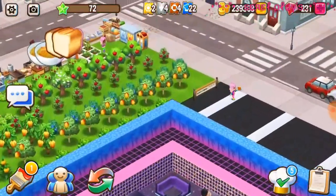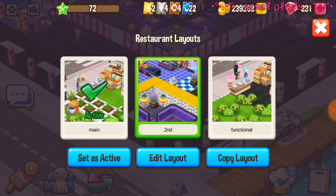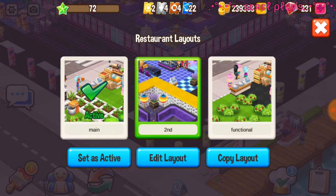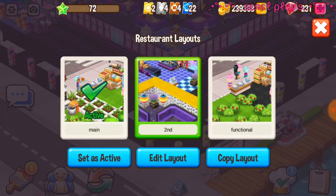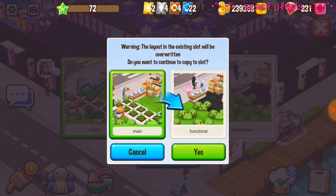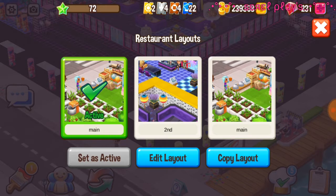I can't buy any more land and as you level up you do get more machines, so it's handy having a lot of trees — glitching the trees is absolutely a good idea. We're going to start with the main layout we're on now. I've got a second layout with a different design and a third layout with my functionals. It's okay if you've only got two layouts — your second layout is going to come in handy here. When you press on these they have a green border to highlight which layout you're in.